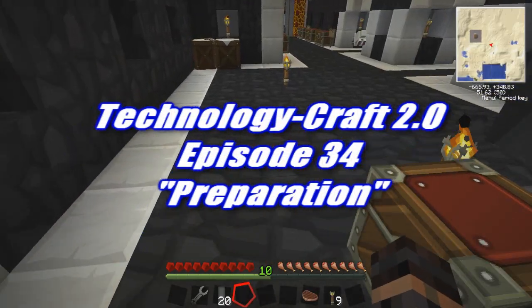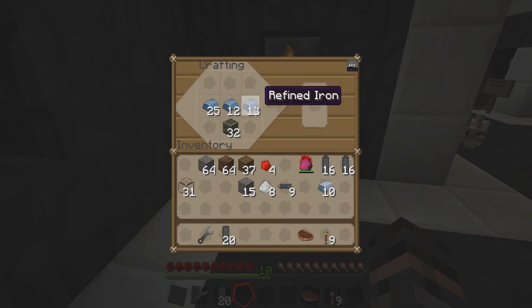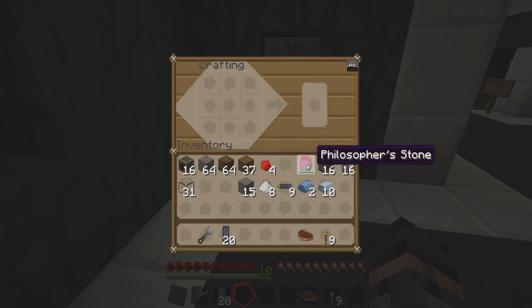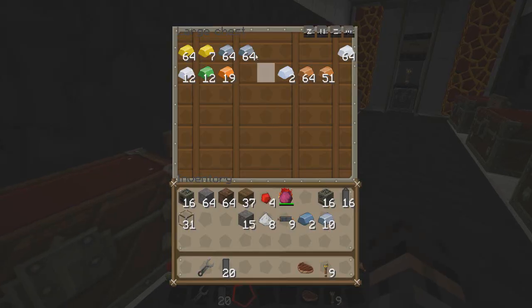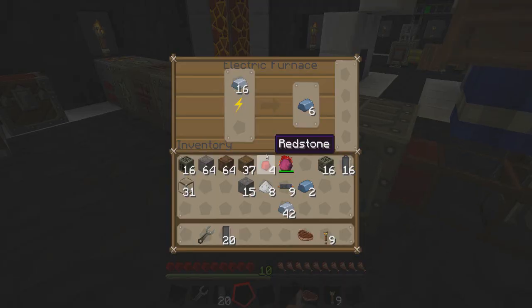Alright, there we go, suitable power — just dude, I've gotten generators, why are you just now telling me this? Whatever, so we've got 16 already. We need so much refined iron, this isn't even funny. I think we're gonna need another — we actually are running out of iron. Interesting, I didn't think that was possible.